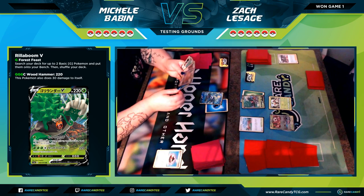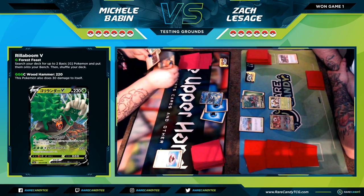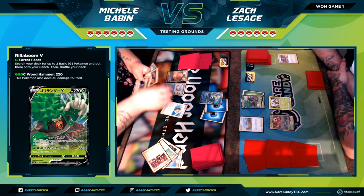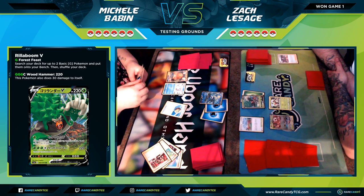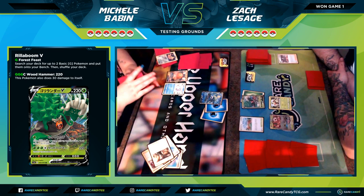Michelle's looking at what her attack actually does and is like, 'That's actually kind of good.' There's nothing a Switch, Ordinary Rod, or Team Yell Grunt is going to do for her right now — those are all cards she wants to use later in the game. She's just deciding what to discard with Quick Ball and picks up a Boss's Orders, then gets a bit more set up with a Jirachi.